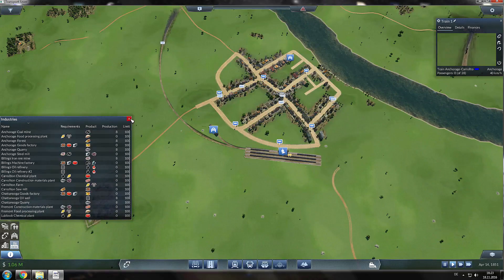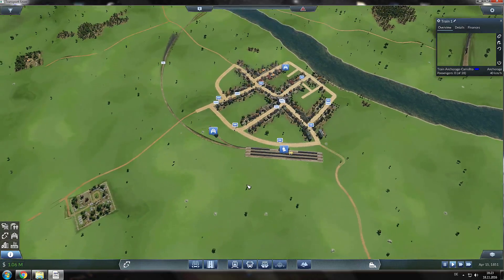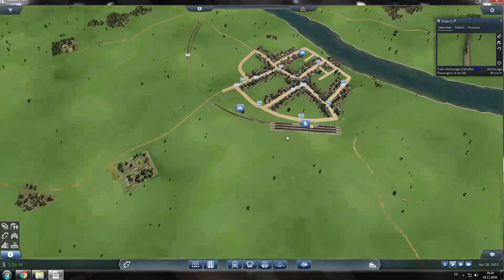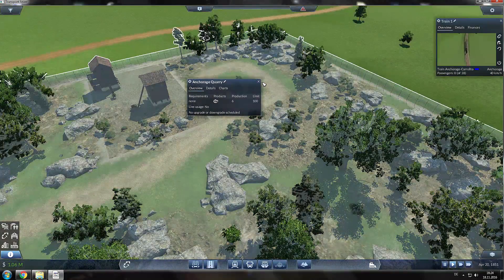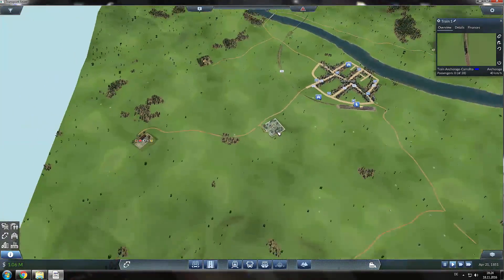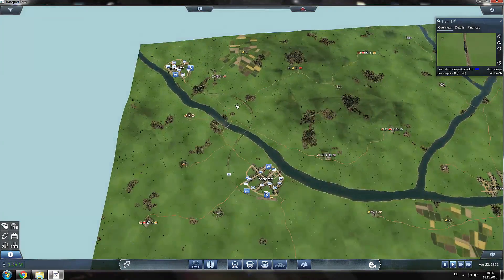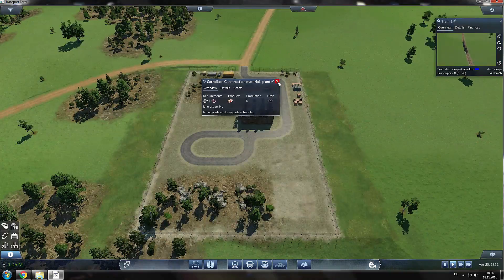Not many industries, but it can be quite a challenge to get all of them connected and working. For example, here is a little quarry — you could transport stone from here to this factory where it makes construction materials. You can deliver stone or slag or both, whatever you want.